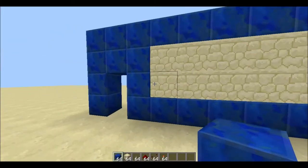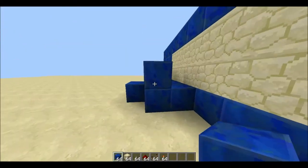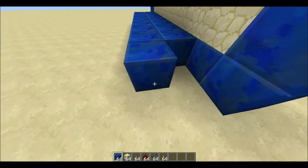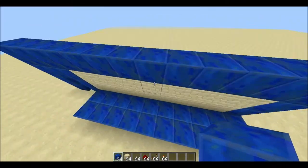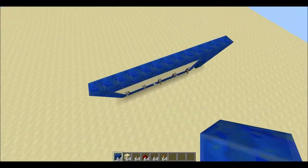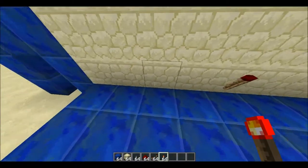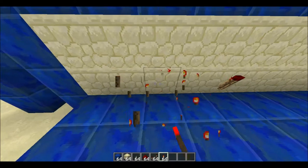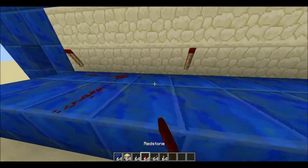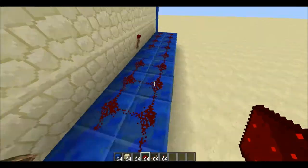So you are going to have redstone torches as well. You want to do two blocks covering up this whole thing. For the levers that are going to be down, you have to place a redstone torch behind them. For the others, just place redstone. You just want to fill it all up like so. And there it is — first step is finished.